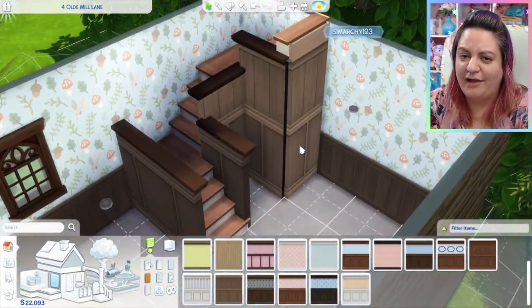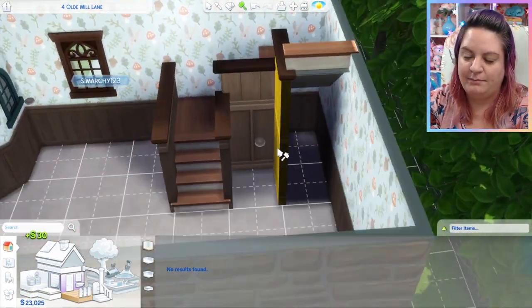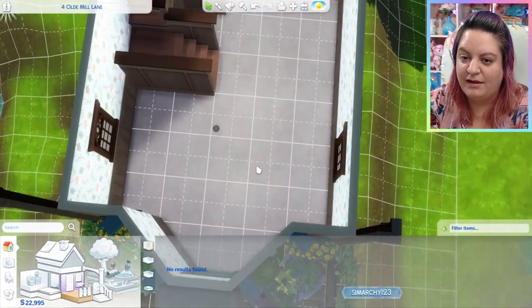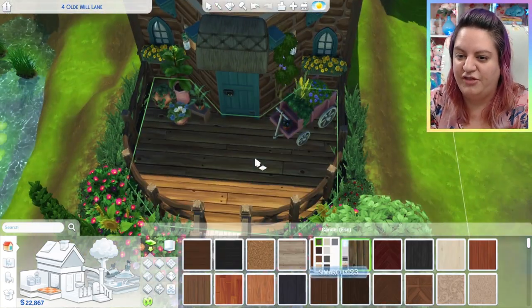I'm going around the staircase here with half walls. Someone saw me do this recently and they were amazed. I really hate the railings — they clip through windows, jet out through the wall, and you can't just put one on one side, they have to be on both sides. So I use half walls to make it look like an actual railing. I'm glad we have so many different half wall sizes now — those came with Snowy Escape as a base game update — it makes building so much easier.